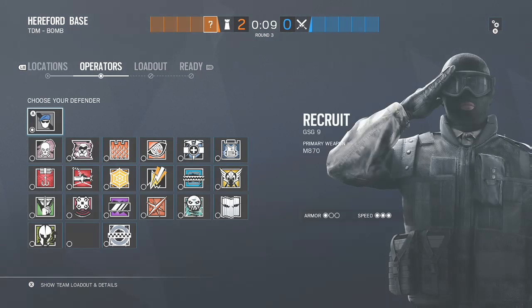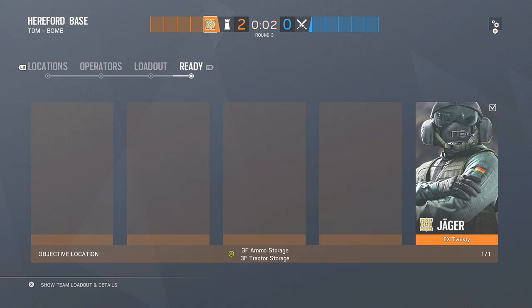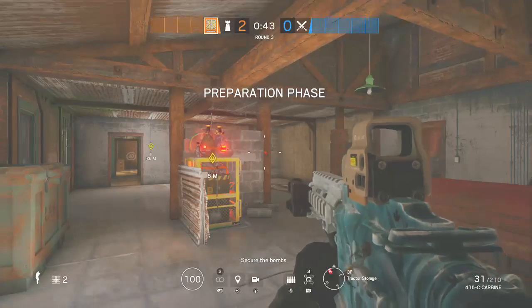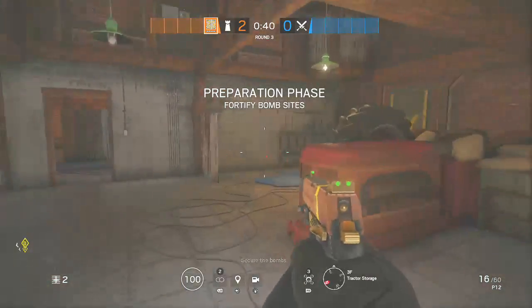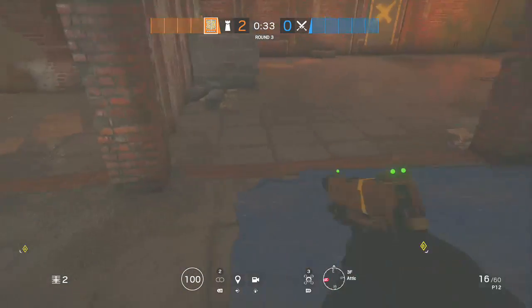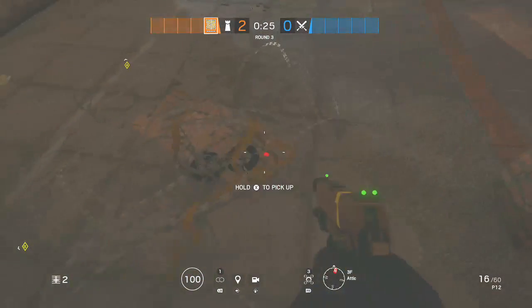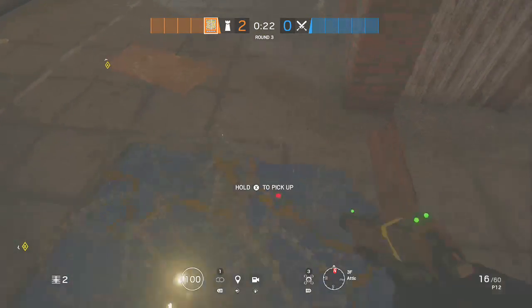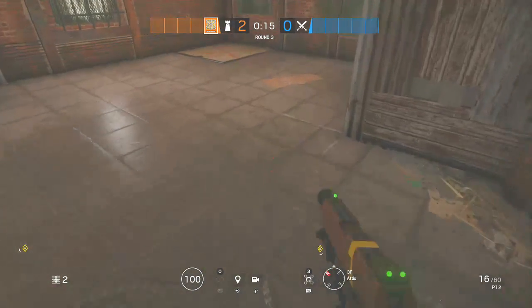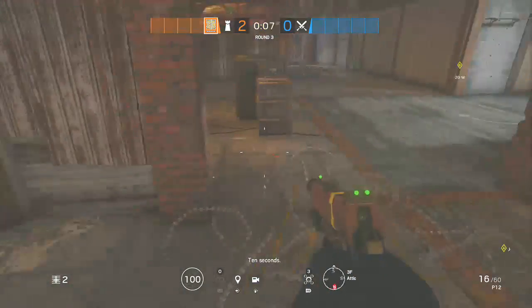Now we're going to go over Jaeger because they actually have quite a bit to do, and then we can go over Doc. Rook is still a really good option for this site because you can keep the impacts and then have Smoke play the wire. As Jaeger, you're kind of the only two pieces of wire. You want to put the wire in a position where they can't sit and melee it — put it so that if they try to push round, it's difficult. If they try to push round to kill the Doc, they're going to be slowed.